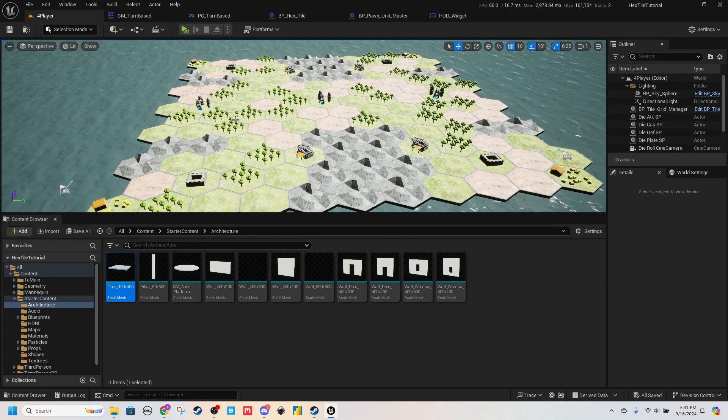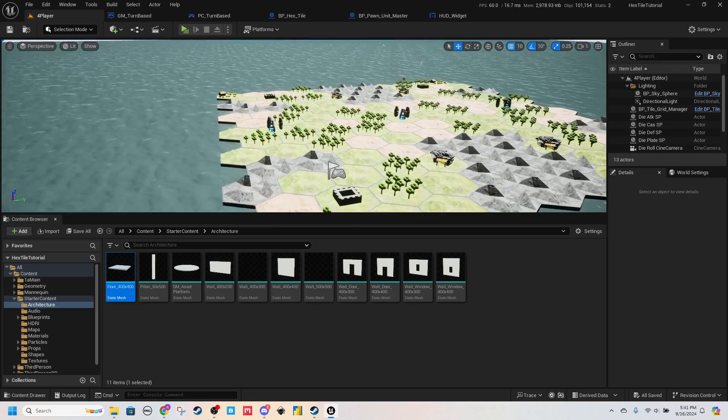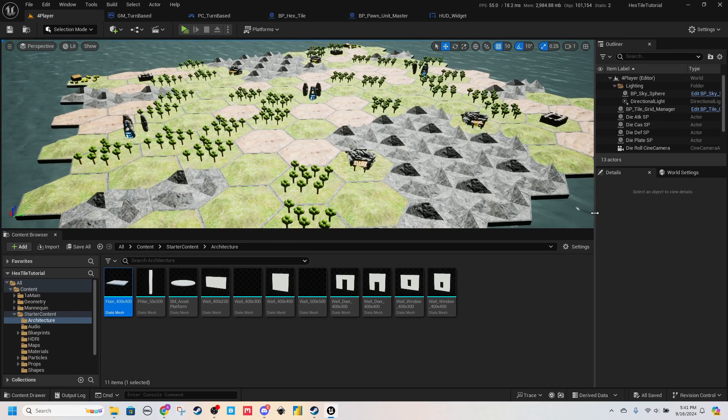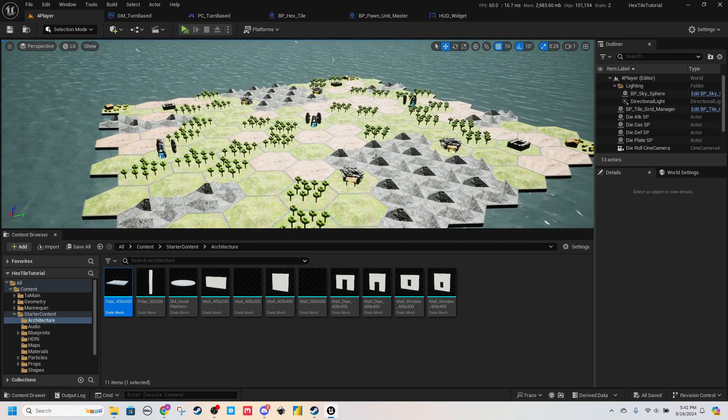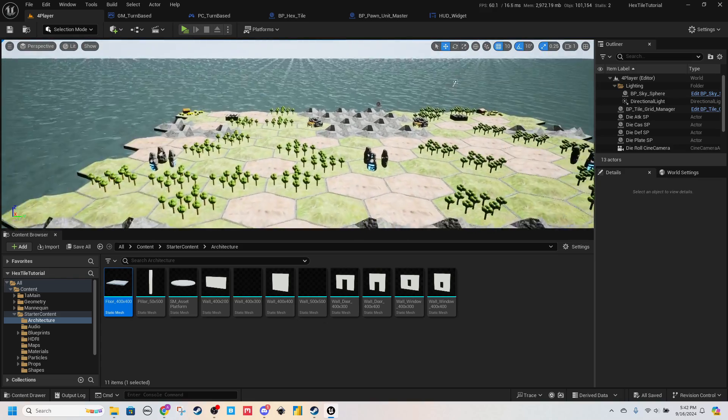Hello and welcome back to part 20 of how to make a Hexile board game in Unreal Engine 5. In the last couple of videos, we've been working on debugging and cleaning up all the actions that can occur after an attack — attacker wins, defender wins, attacker wins with or without casualties, and vice versa for the defender.